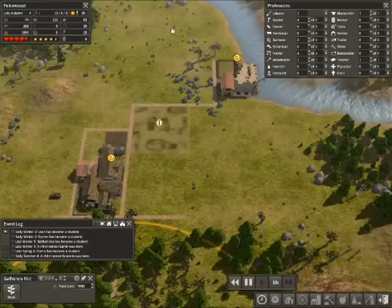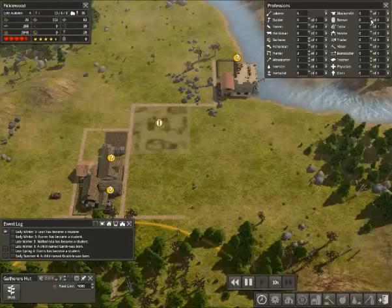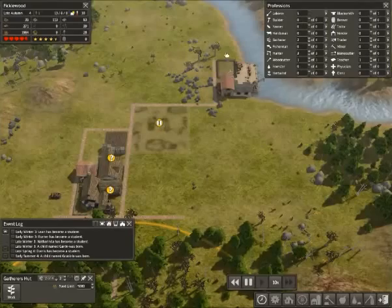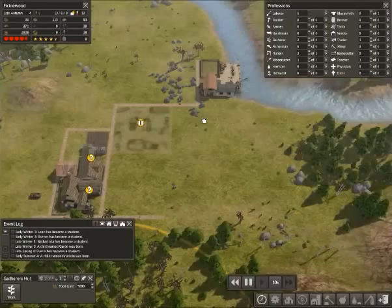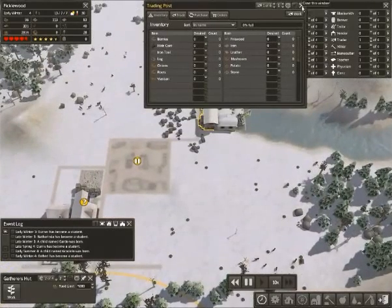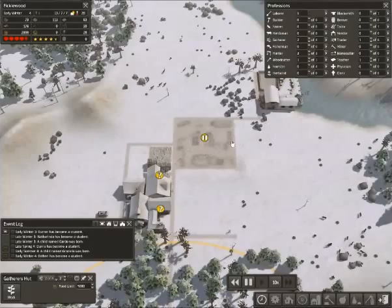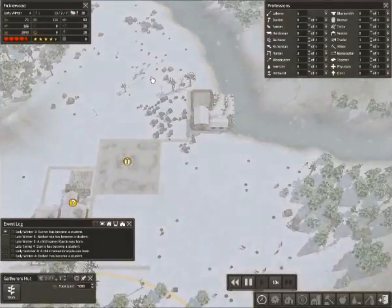Let's unpause. Trading post is done! Our blacksmith has done more than enough, so let's get our trader in here. One question I have — and I don't know the answer — is whether you need a single trader employed in order to get traders coming to your trading post. I'm unsure, but just to be on the safe side I'll do that. Since they help out when idle anyway, I don't mind keeping them employed there to make sure we have coverage.